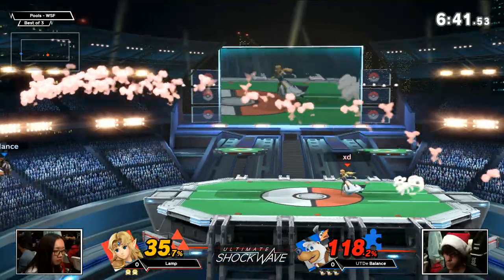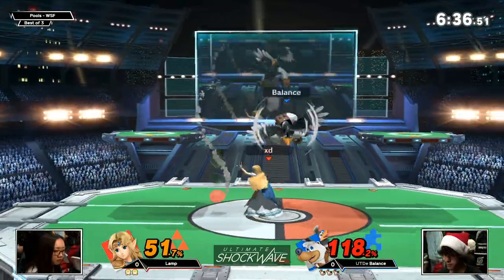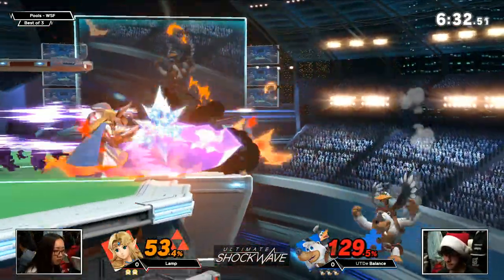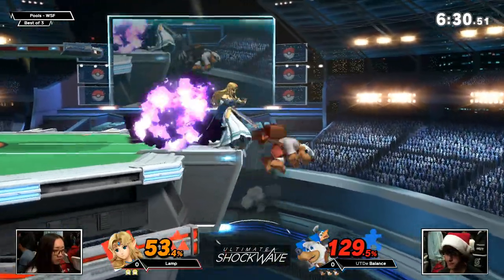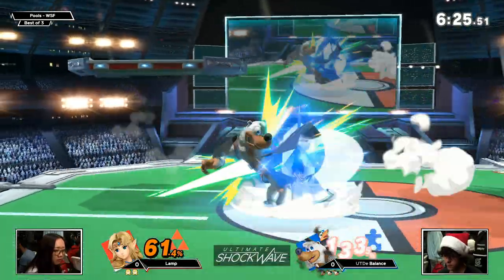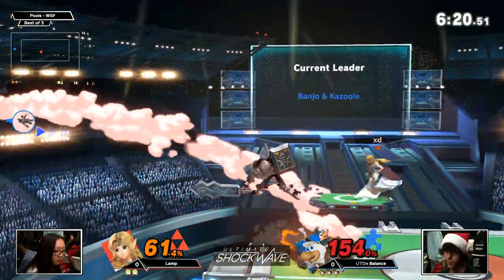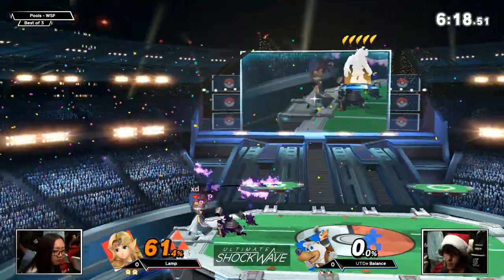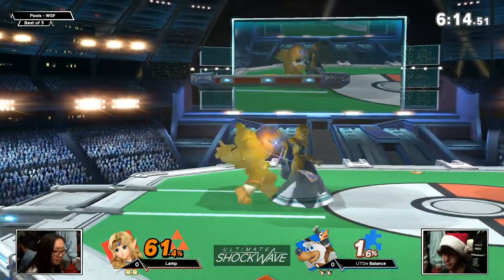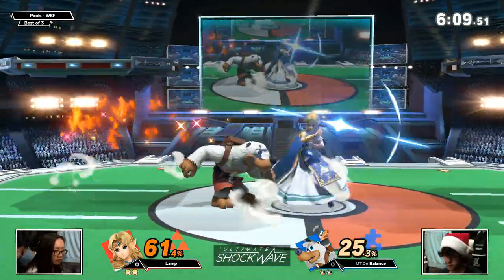Really big for Balance there, because he gets rid of the Phantom too. That could have been a big setup for Lamp. And again, using the egg to get rid of the Phantom — great setup. Great use of Nayru's Love to match that combo break, get out of suspect situations. Drop that shield a little bit early. Now with that last wonder wing gone, you're free to pressure off stage a little bit more. We'll see if Lamp sticks to the ledge traps as most Zeldas often do, and it's going to be that three-quarters Phantom.